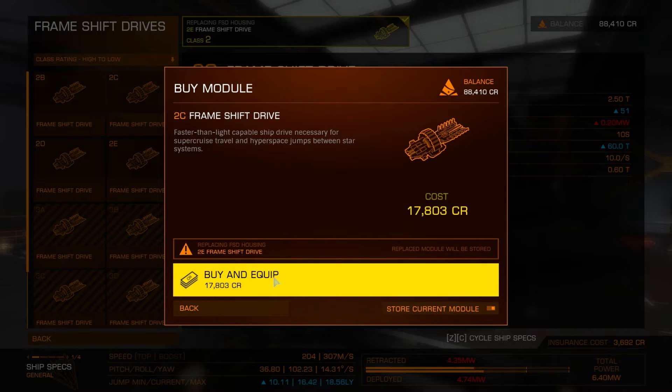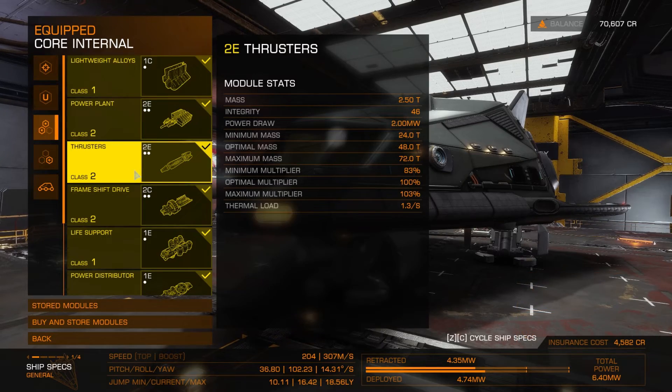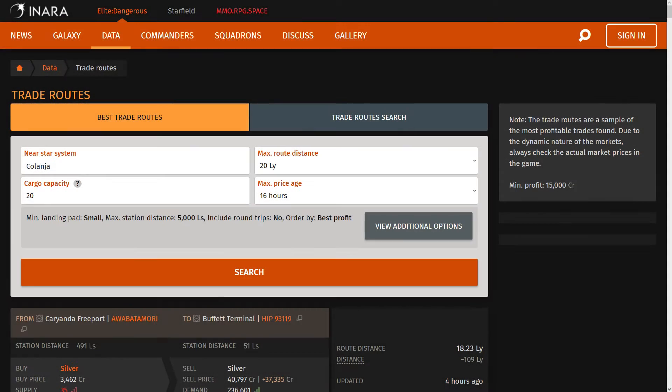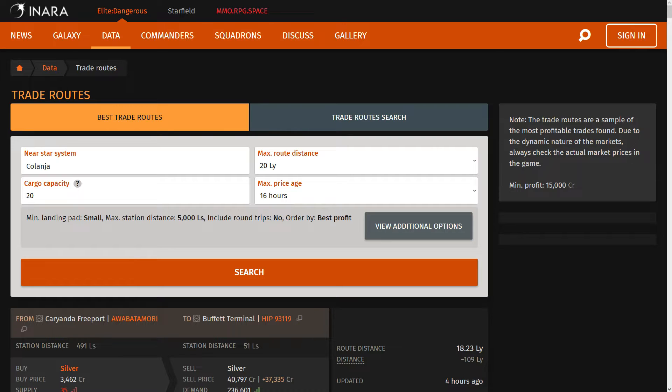Now that our ship is fully equipped to haul cargo, let's find a good trade route. To find a good trade route we will use the Inara website. Inara is a valuable tool every Elite player should use — I will cover a tutorial on how to use it in a future video.